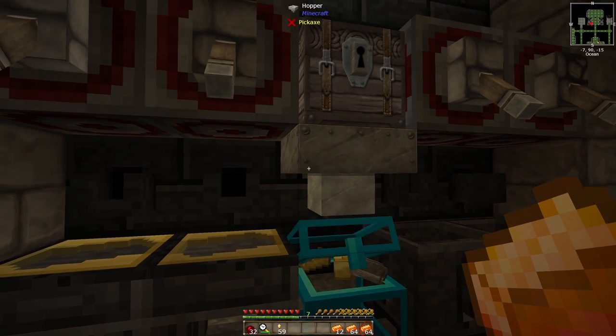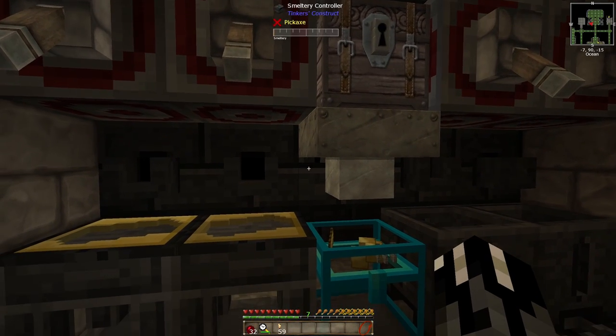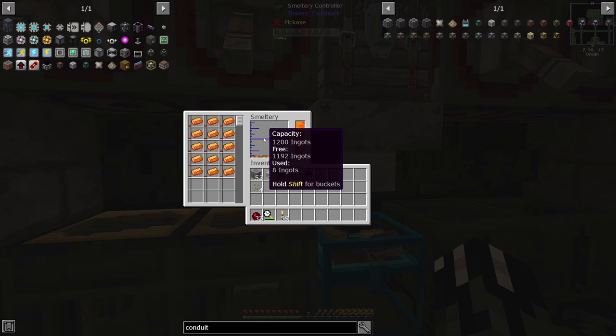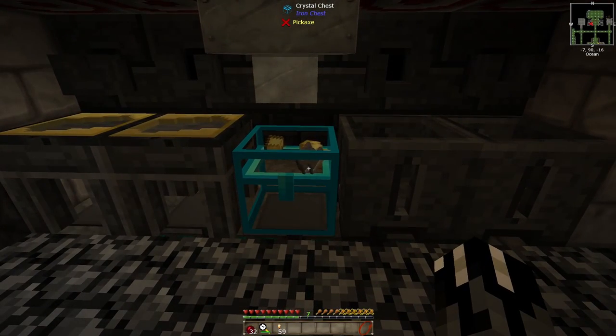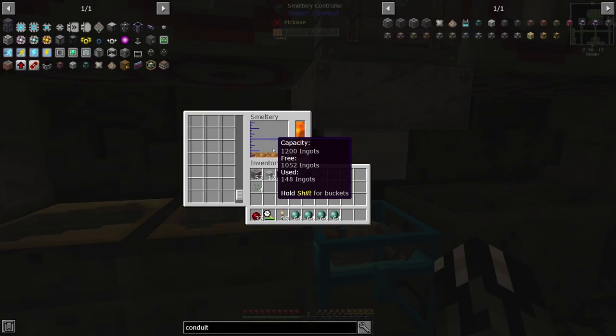I can just take these out, let those come in, and re-smelt. I just need to get the ender pearls. We got 148 ingots in there total — let's just toss them all in. This could be a while. The first batch just melted up — let's see what it's gonna get us.